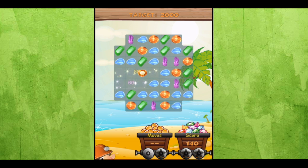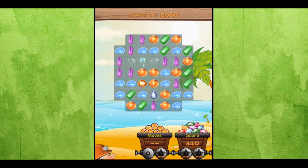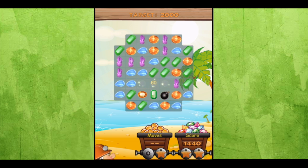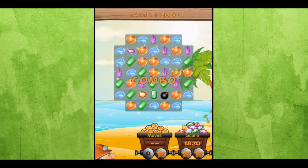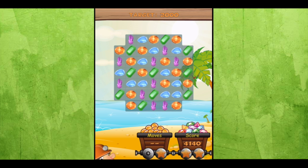This is a gem matching game. In the first level we have to get 2000 points by matching gems — three or more light colored gems. You can do four, five and more, create bombs and special gems that'll take out entire rows vertically and horizontally, and sometimes more.